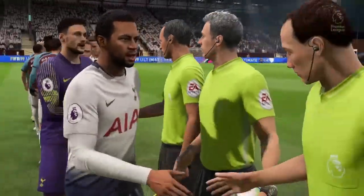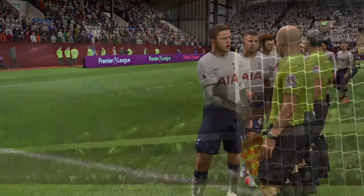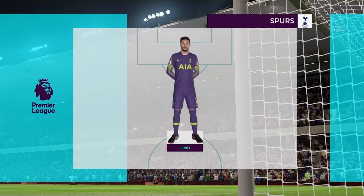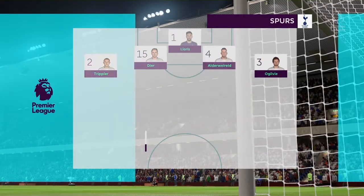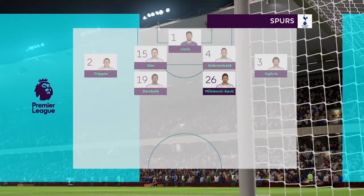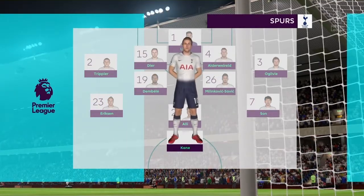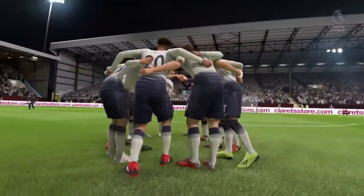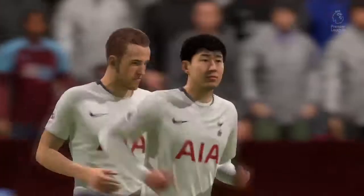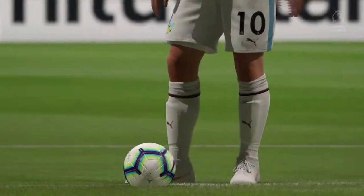Here is the Burnley lineup: Hart in goal, then the same back four - Danilo, Tarkoski, Meehan, Shaw - who have played so magnificently together. Then Gunmanson, Cork, Hughes, and Brady, with Balotelli and Barnes the two men up front who have caused so many problems for opposition defences. For Tottenham, Hugo Lloris in goal, Trippier, Dier, Alderweireld and Ogilvie across the back. Dembele and Savic as holders, Eriksson, Alli and Son further forward, with Harry Kane leading the line.